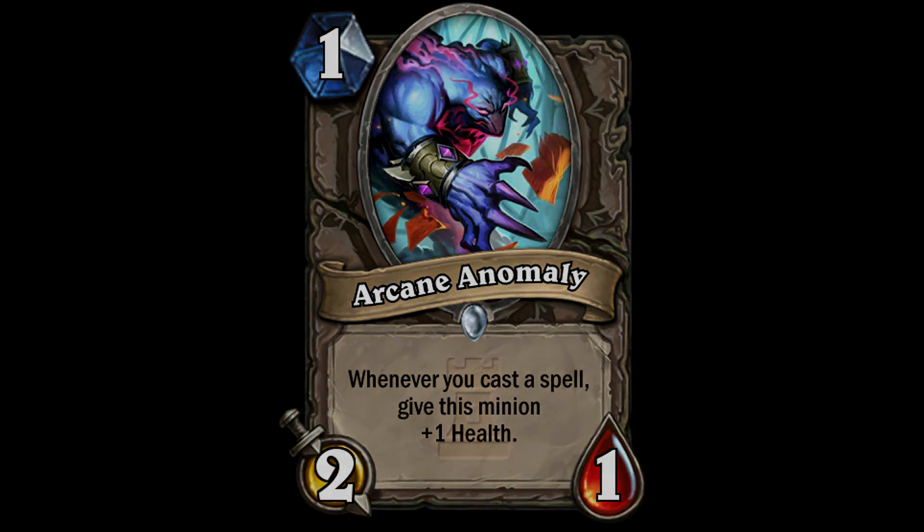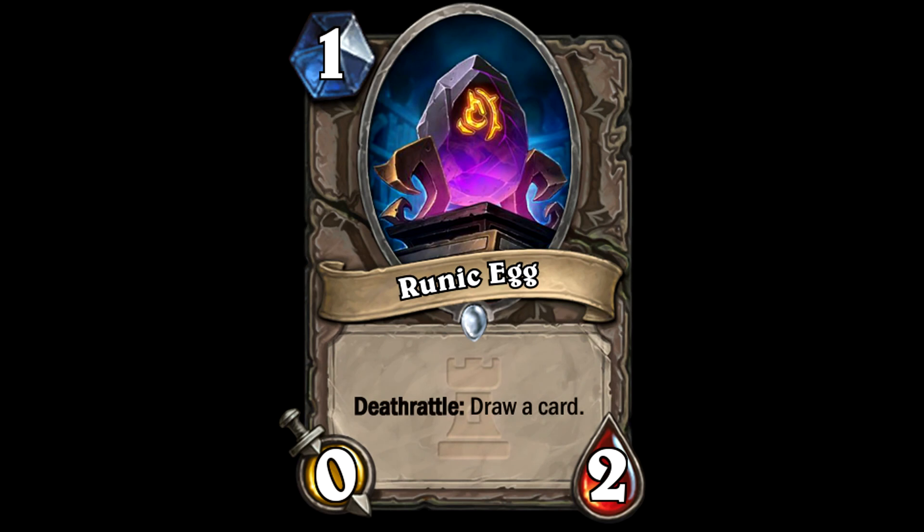Next up we've got the Runic Egg - a 1-cost 0/2 with deathrattle: draw a card. I don't know if I like this card - it just seems really pointless. I guess if you're really after card draw you can do that, but there are lots of synergies you can do with it - buff it up, taunt it. Plus you get a card at the end of it, and it cycles through for only 1 mana. I still don't really like it though.